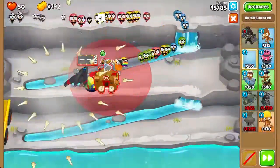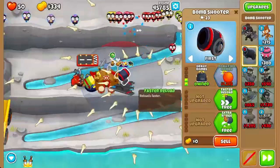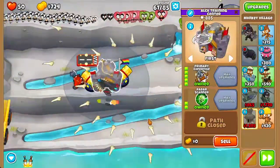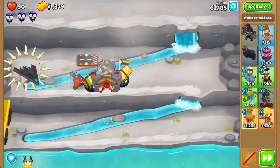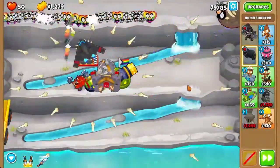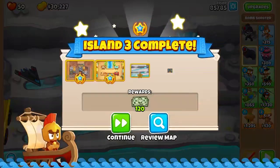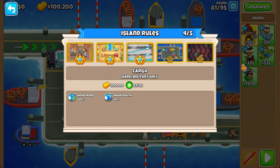Let's get a 4-2-0 village, followed by another 2-0-4 bomb shooter to pop as many bloons as we can, and then finally a primary expertise — this should last quite some time. We can also get a bomb blitz; it's not the best tower but it should have enough damage to last until round 85. And there we go — that wasn't bad at all. Let's move on to the fourth island.